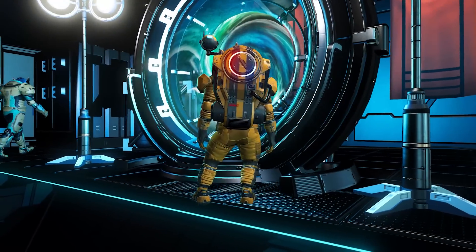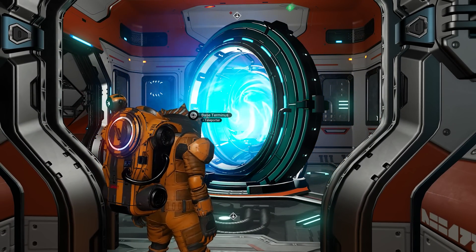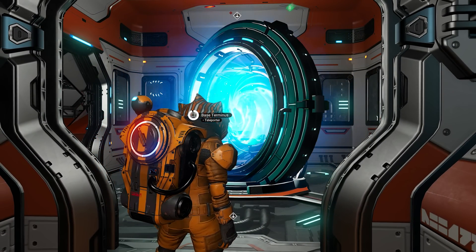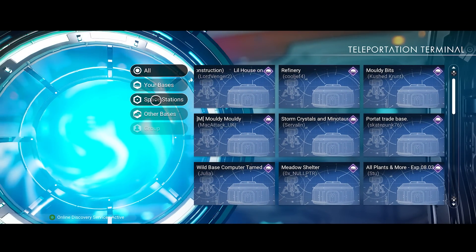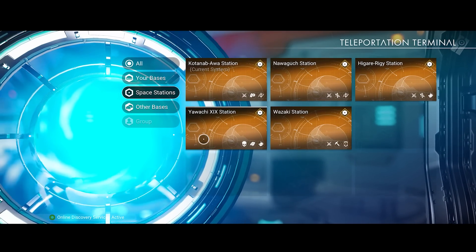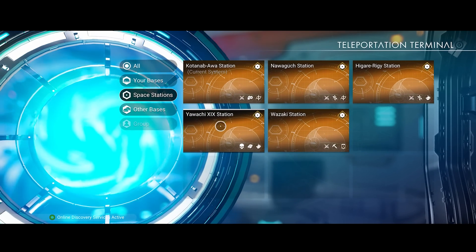Now we're going to travel to the pirate system. If you remember, we found the pirate system right next to the starter system in phase 1. Go to Space Stations and teleport to the outlaw station — you can see the little skull icon. That's where we're going.